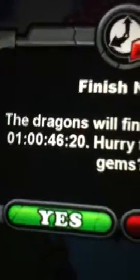Alright, if you're using the island it'll take like about a day. Usually it takes 31 gems but on the island it takes 25. So let's incubate this, I'll show you.